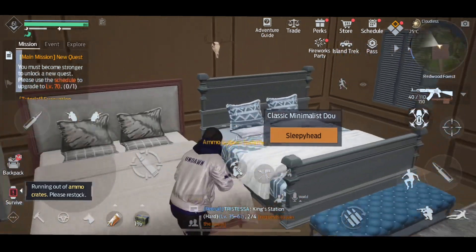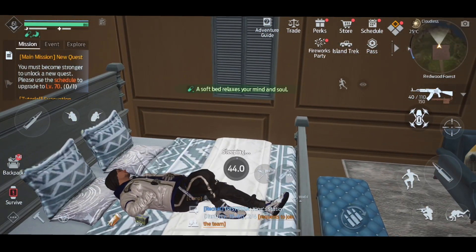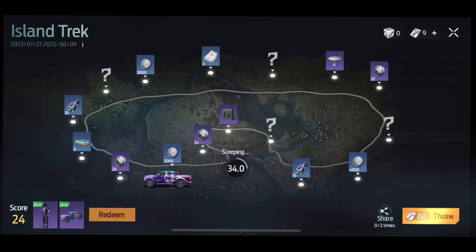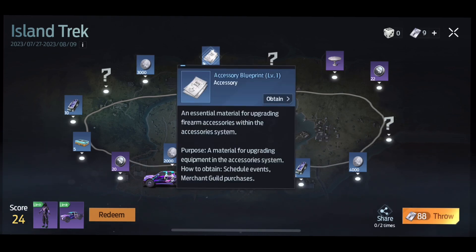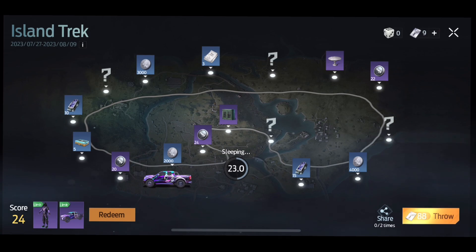There's a new event called the Island Track. If you guys go there you'll see that there's a bunch of rewards that you can get. There's a lot of rewards here, but the main things you guys need are the currency points. What you can do with the currency points is you can either get the outfit or you can get the car skin.